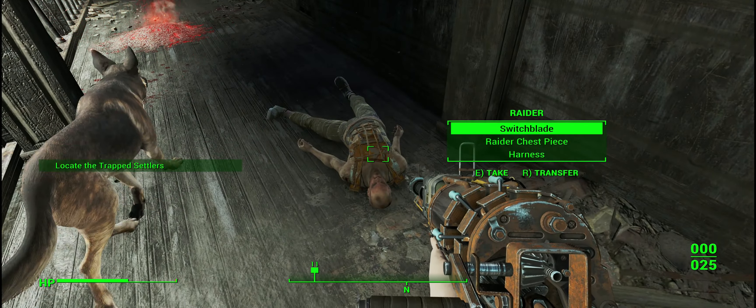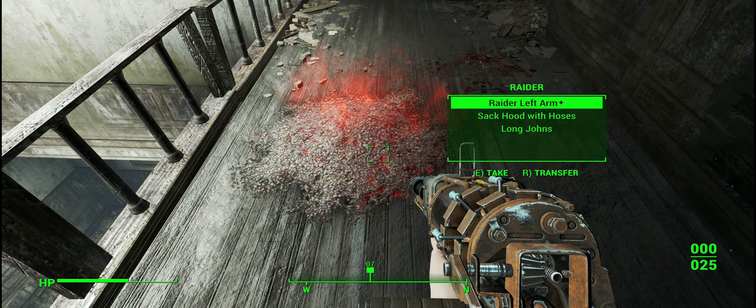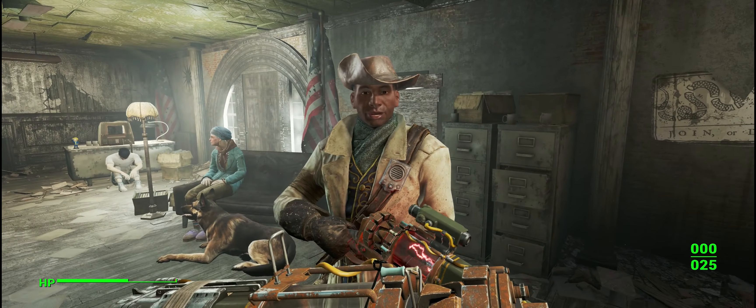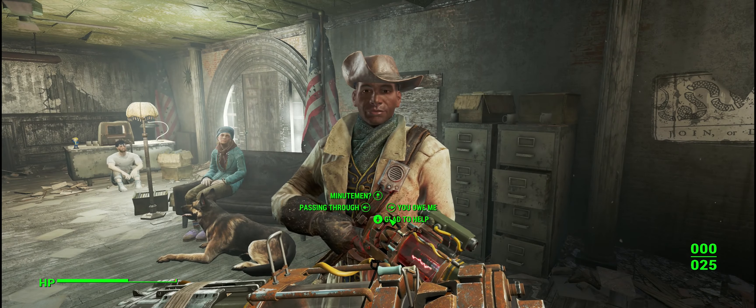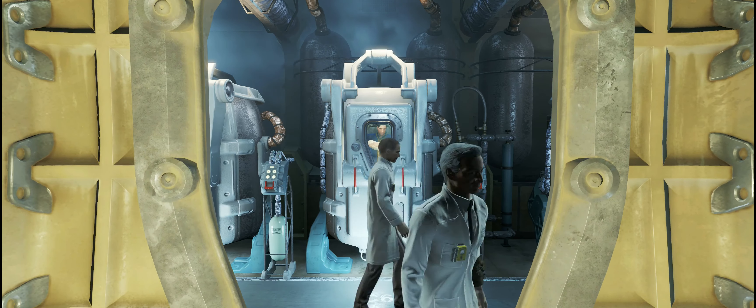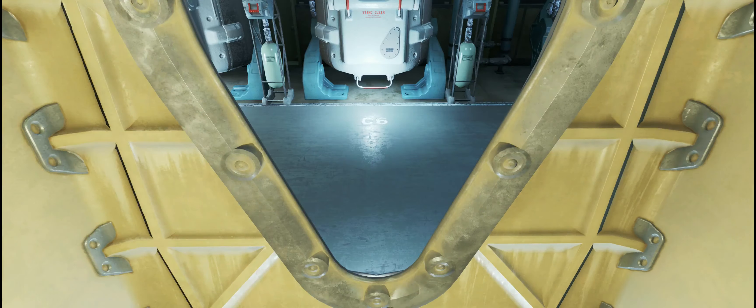I know in the original Fallout 2, the random encounter meter was actually controlled by your FPS. So if your FPS was higher, you would get into more random encounter fights, because essentially it was made for old PCs, so everything was running at like 30 FPS as the baseline.